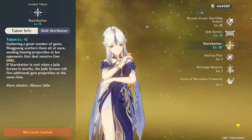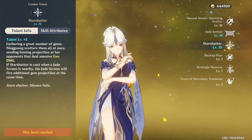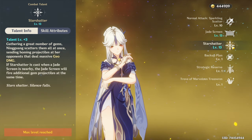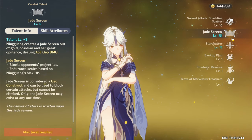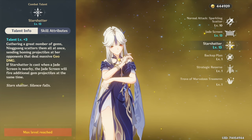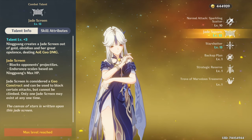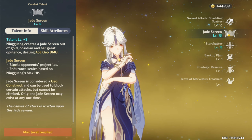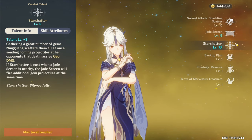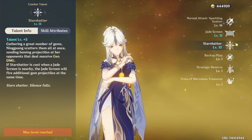Her elemental burst basically summons rocks and throws them at enemies. There's a mechanic where if you have your Jade screen up and use your Star Shatter burst, it's also going to summon more rocks from the Jade screen, consuming and shattering it, and adding 6 additional rocks to your initial ultimate.